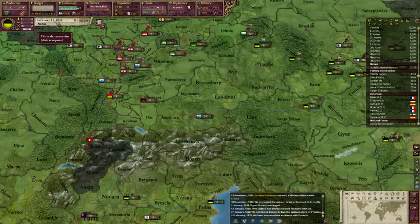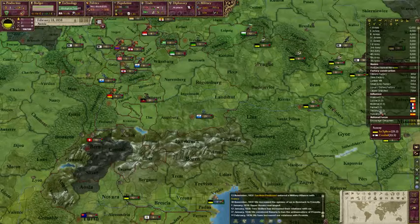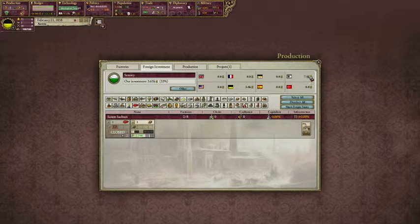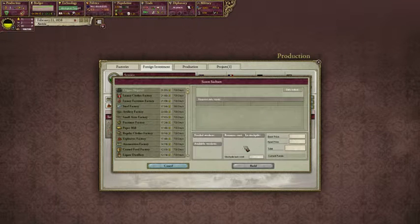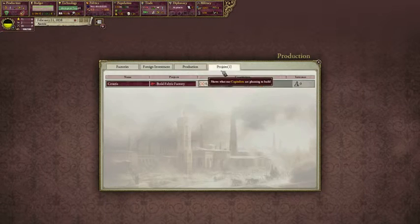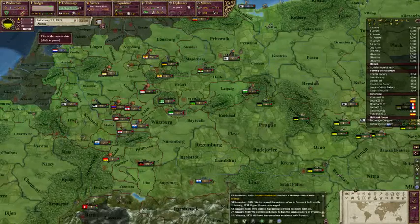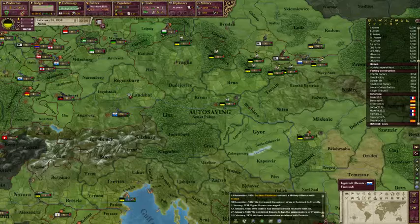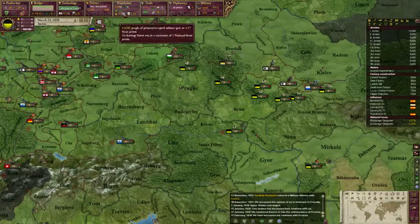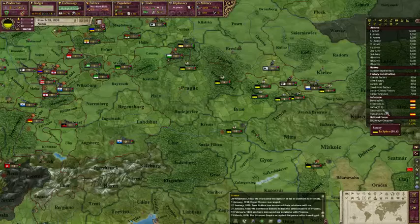So let's keep playing. I'm trying to get Prussia out of Saxony again. It appears that Prussia has been putting more money into it than us, so we need to build something expensive. Let's build that — that should give us a decent advantage over the Prussians when it comes to gaining influence. Which it has — and now they've left. Good, so we'll ban their embassy and then we'll chase Denmark.